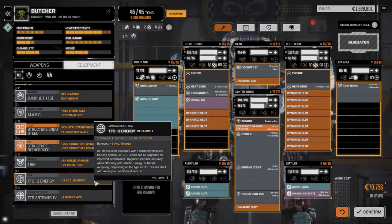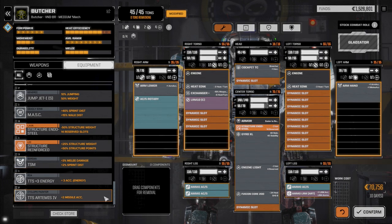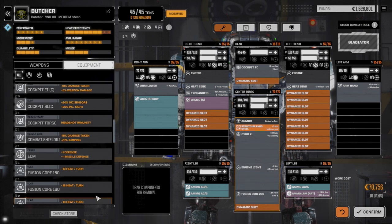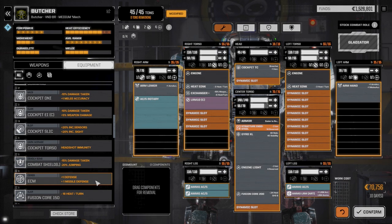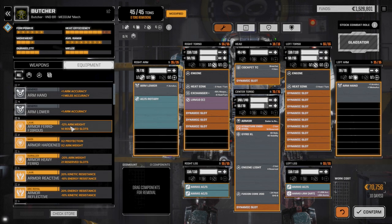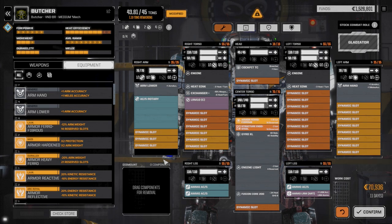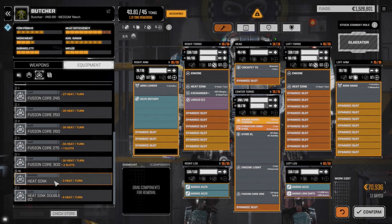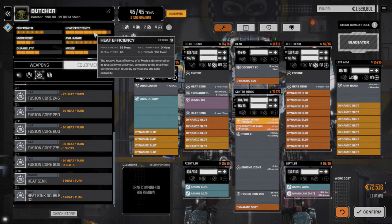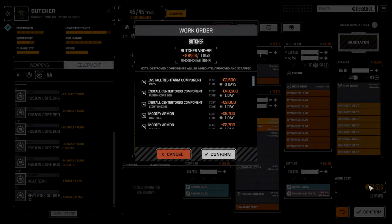We have an energy targeting system but we're not going to put it in this guy. Triple strength myomers - no, nothing else we really want. Artemis would be nice but it's not a dedicated missile platform. ECM would be nice but I want to save that for the Fire Starter. We could drop ferro fibres in, which gives enough for another heatsink - let's put it on this side. That gives us a couple more back armor points. Heat sinking is 39 to 40 which is pretty good overall. Happy with this build - let's confirm. It's only 11 a day, 72,000 C-bills.